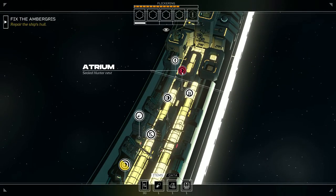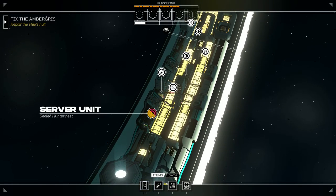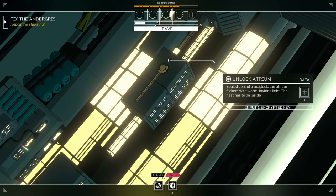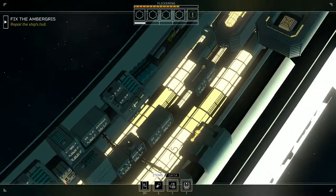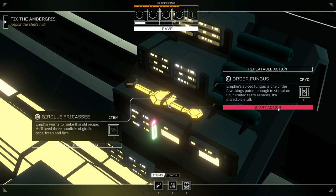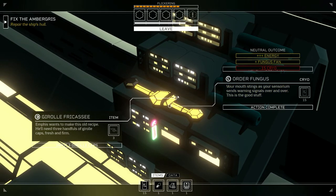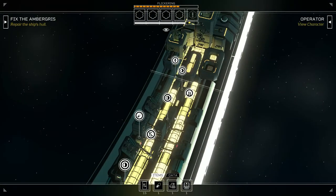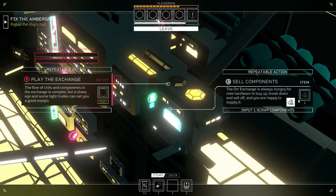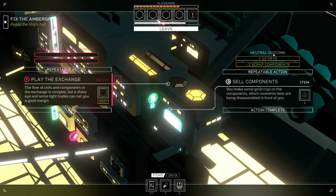There's a sealed hunter nest — I don't know if I want to tackle that just now because I need a key. One encrypted key — all right, let's eat some food. I've got enough for a meal but we need to find these caps. I have scrap components I should probably sell off to at least get some cryo. 12 cryo — that's hardly any.